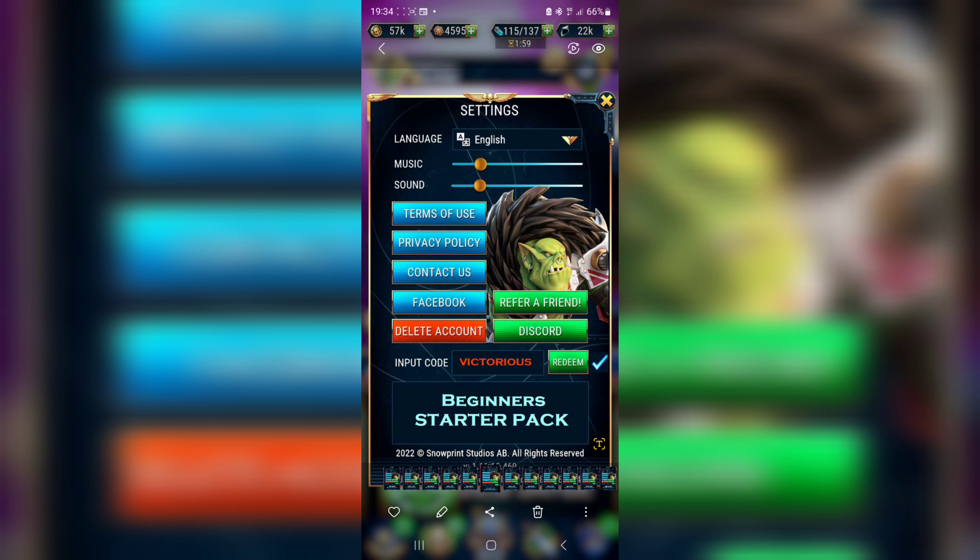Going forward we have the code 'typhus jack', so feel free to put that in and redeem it. The next code is 'touch grass'. Another one is 'take this' — you can take it literally and use this code to get your rewards. Another one is 'tacticans', which basically represents every person who plays Warhammer Tacticals.